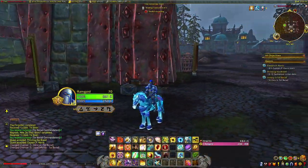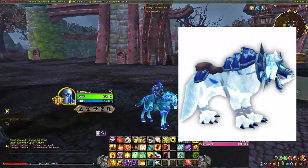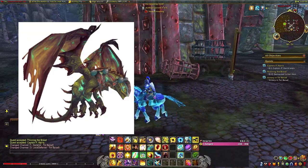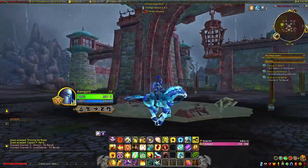Today we venture into Tal Barat and get ourselves the Spectral Steed for Alliance or the Spectral Wolf for Horde, and the Drake of the West Wind. Easy mounts to collect, especially as a max player in the War Within.